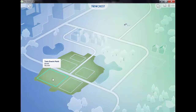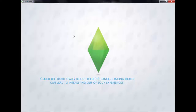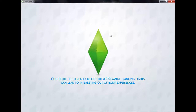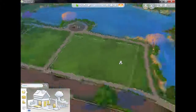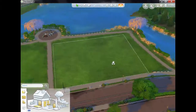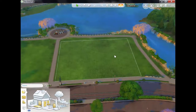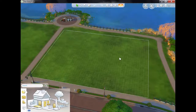It looks like the biggest lot that we've got is Twin Oracle Point, which is 50 by 40. I'll just click on that one so we can have a look around. It gives us a lot more options for building. I can't wait for the patio pack to come out next week — I believe it isn't a free expansion pack, it is a paid one, and I think in the UK it's around £9.99.